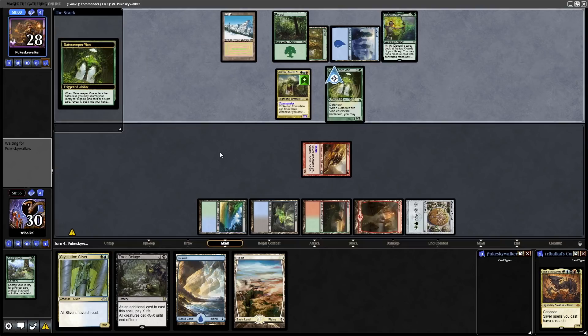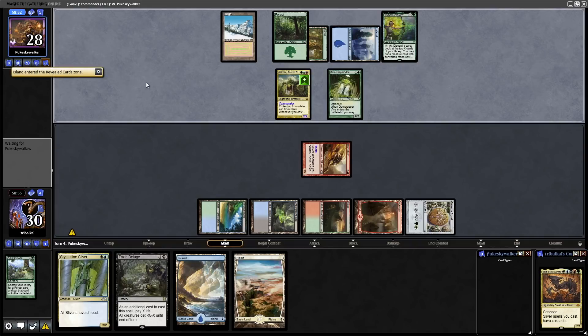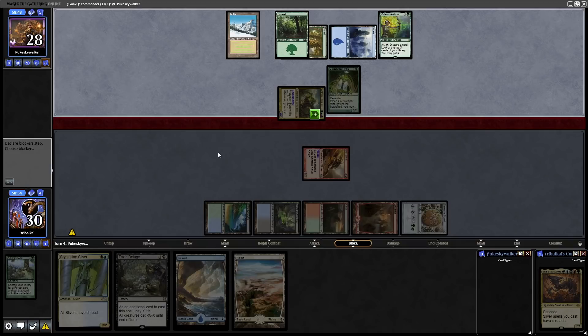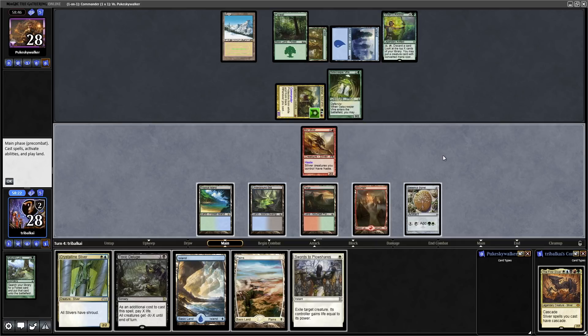Our opponent plays a Gate Creeper Vine — a nice cheap creature. It lets you search your library for a basic or gate and put it into your hand; they've gone for an Island. Then Animar is swinging in. I imagine this Gate Creeper Vine is going to be blocking The First Sliver, if The First Sliver even gets into play.